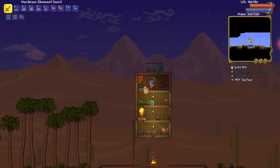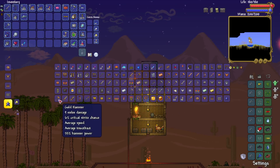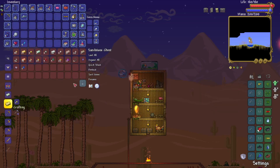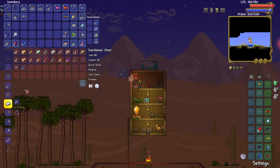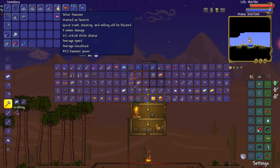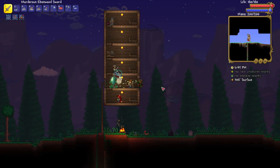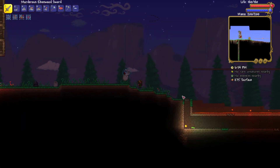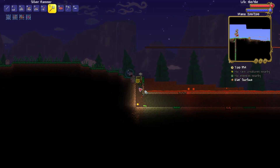I need a hammer, that's what I came up here for. I also need a lot more fossils. I do have a lot of gold but I think I'm saving that for the armor, so I guess I'll make a silver hammer because I need that to finish my event farming — my cheap little early game mob farming thing.